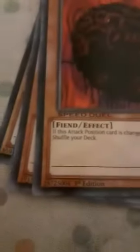The attack damage for Black Terror is 1000 and defense is 500. Then Tainted Wisdom — three star, quick-summon available, Fiend and Effect type. Its effect is: if this card's attack position is changed to face-up defense position, shuffle your deck. Attack 1250, defense 800.